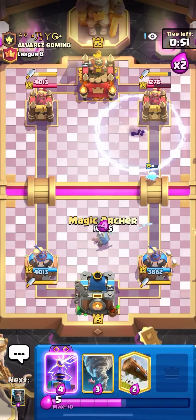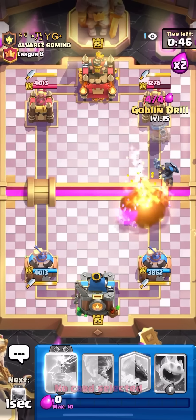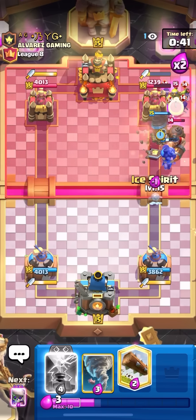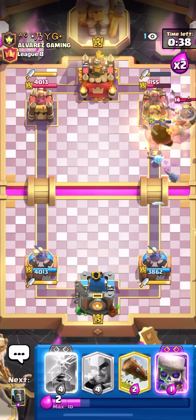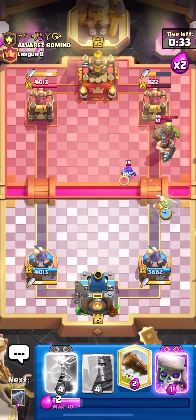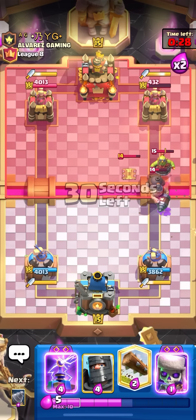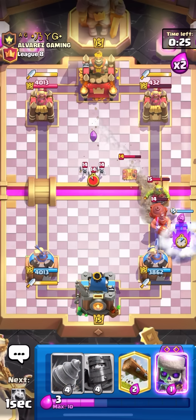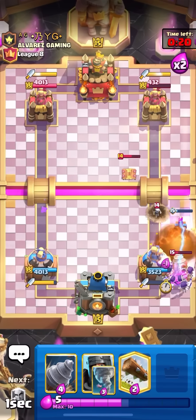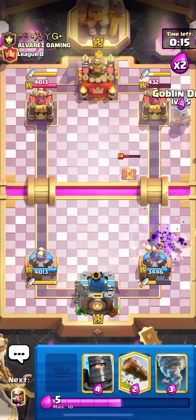Cycling back to my drill pretty quick since he spent a lot of elixir and I was up like six elixir. Going for a dark prince, then goblin drill on the tower. Looking good — going for an ice spirit, then tornado to get a really good ice spirit hit. Also going for a marcher, that's going to be two shots on the tower. Really worth it — baited out a whole tesla and still got two shots on the tower. Going for evo scalies on the goblin drill.